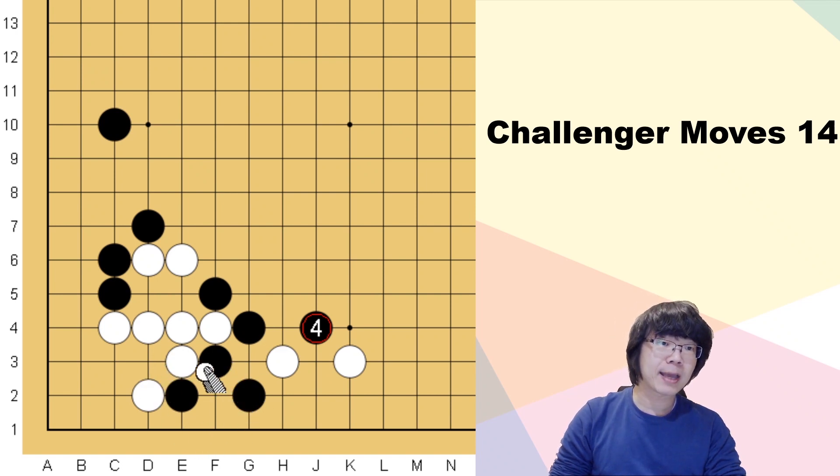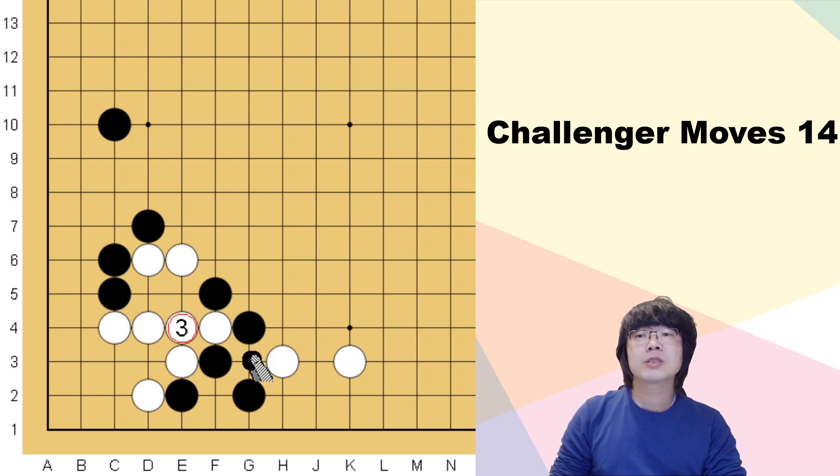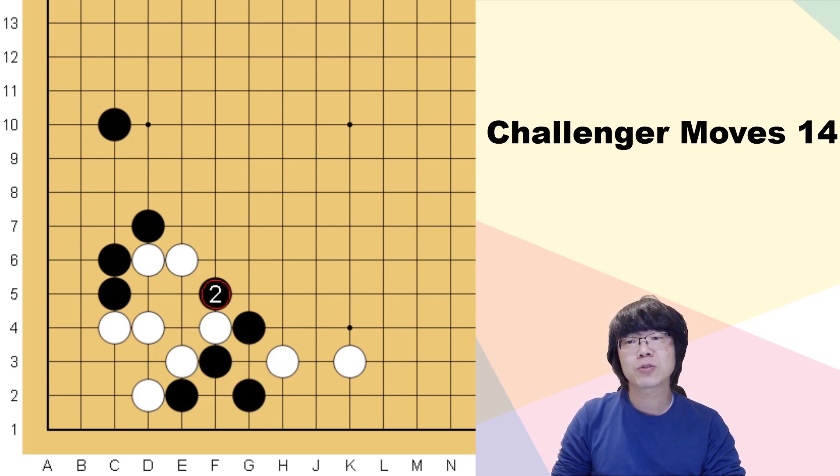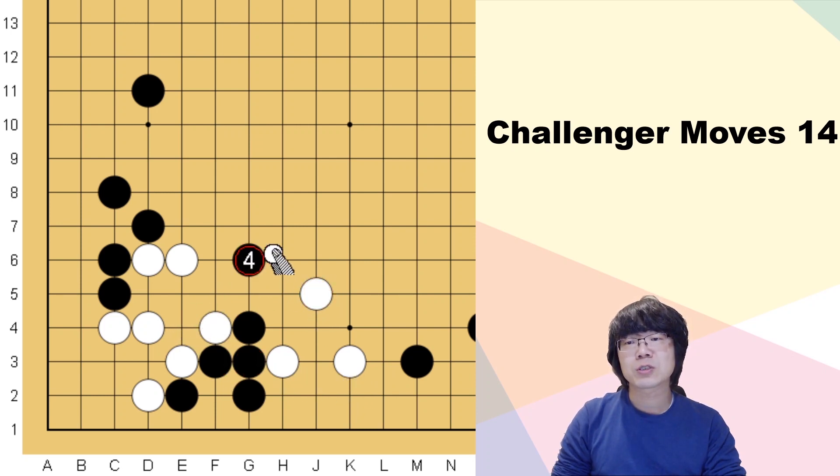Now you have to make this group into a light stone — this is the correct answer. If you save here... actually you have to even skip this exchange. For example, this one-stone position might be a little bit thicker, and even if you have many more stones like this, in such a situation of course you should save.